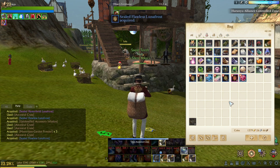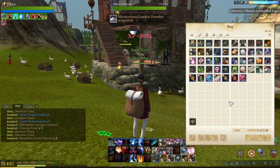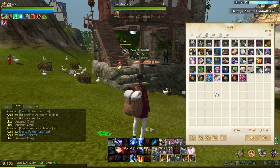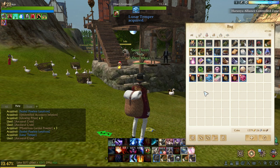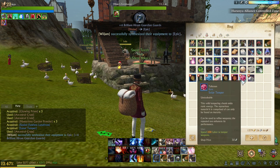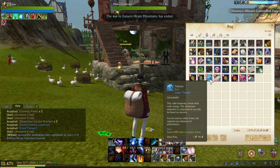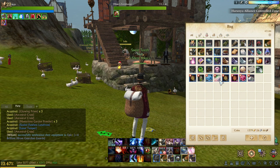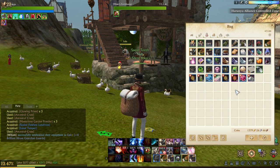Will we get any more tempers? Oh, last temper on the last crate. So, not really too bad. 91 cotton powders, three solar tempers — that's pretty bad from 100 crates. But 14 lunar tempers, that's pretty good. Yeah, so not too bad. Thanks for watching.